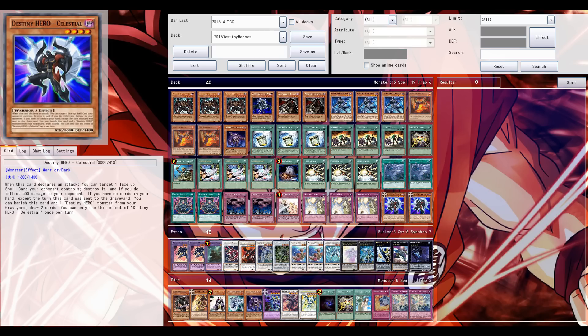Yo, what's up guys, welcome back in another Yu-Gi-Oh! video. Destiny Heroes Celestial - I believe the card was revealed yesterday, and this is actually an amazing card for destiny heroes. It has two separate effects, regular monster level 4, 1600 attack.